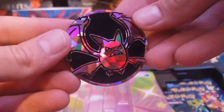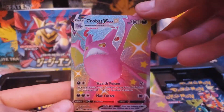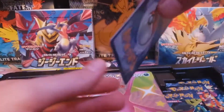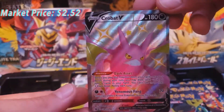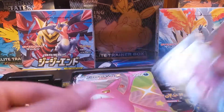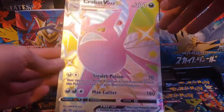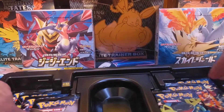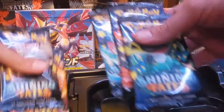So here we have the promos — let's pull them out real quick. It comes with this Crobat coin, pretty cool. Here's the regular Crobat V — centering looks not the best, but you know. Here's the code card. And here we go, the Crobat VMAX — the other one was V, I didn't even notice. And here's the giant oversized card; it doesn't even fit in frame, but I like how it's textured. Pretty cool.